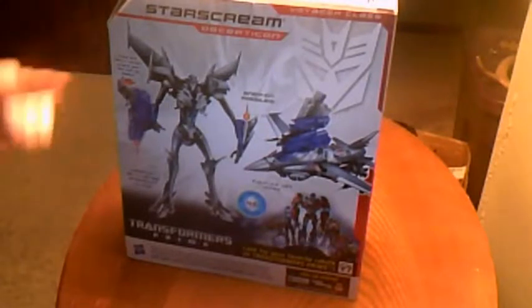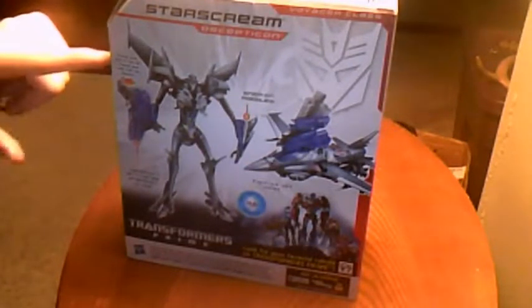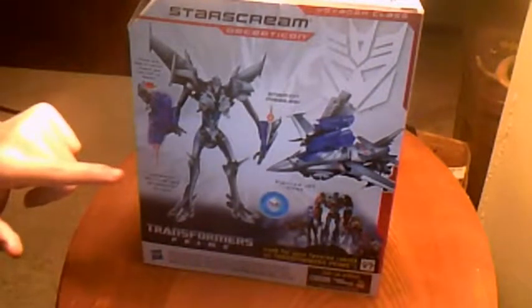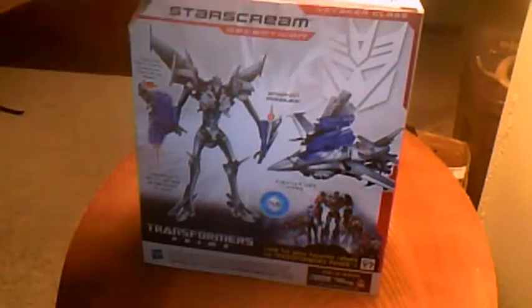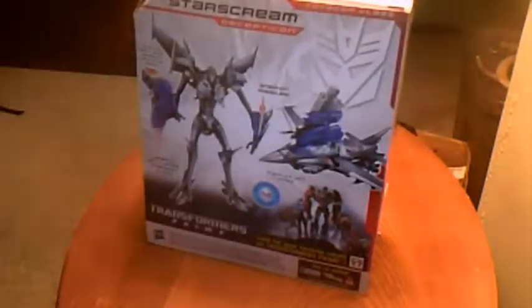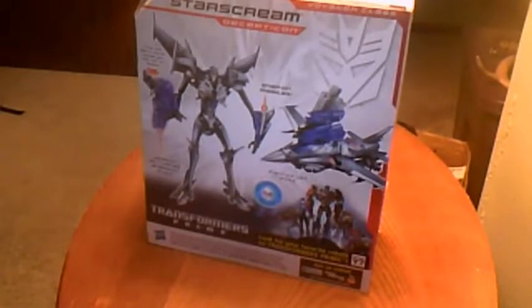Here's the back — it says press and hold to convert Missile Pod into null ray blaster. Weapon activates Energon Glow with Snap-on Missile, which I actually just use for that. I don't really use the weapon for robot mode; I usually store it or just use it for vehicle mode. And there's the Autobots, of course.